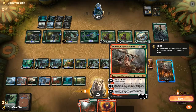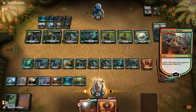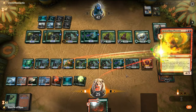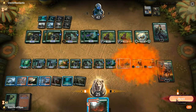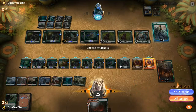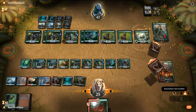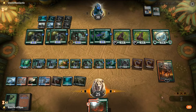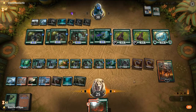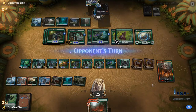Second Phoenix is perfect. Give it haste. At least like this they'll get a Phoenix, but we can use our Phoenix as well. We can make quite a large Hydroid Krasis and recharge our hand, but I think we need to just start moving towards the Domri emblem. They rebuy the Krasis.